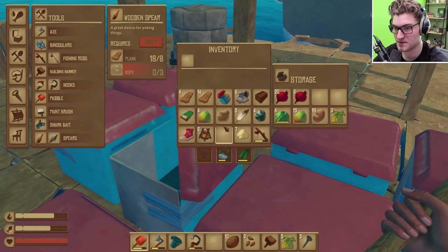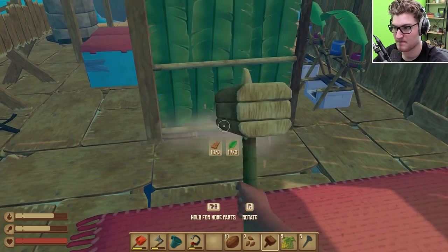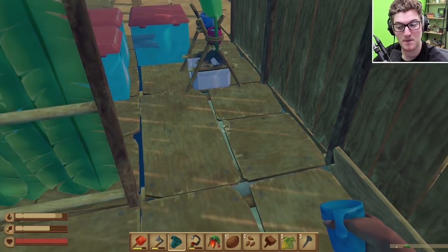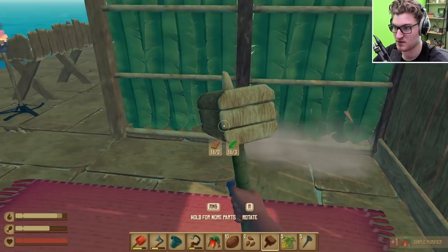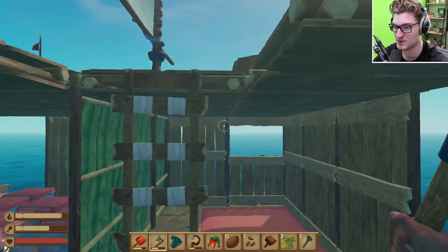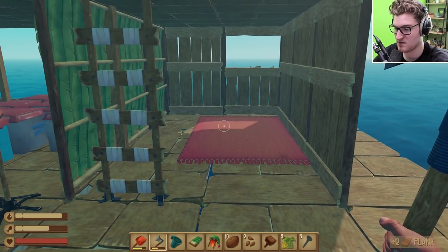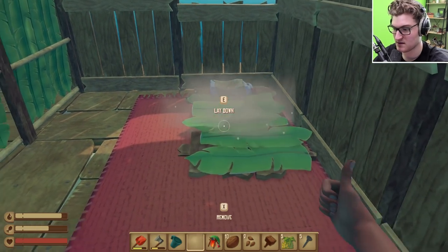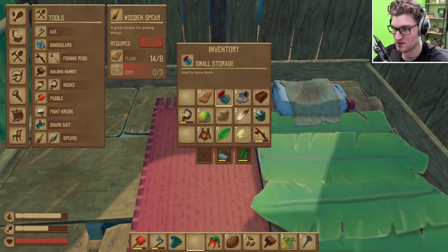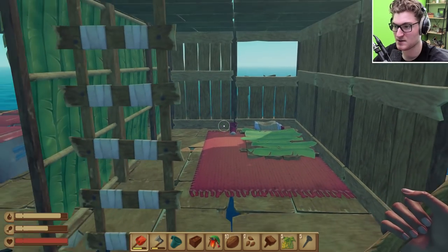I'm gonna put that in the corner. Sam, you win this time. I'll replace that later, and then I want to do just a little bit of a thatch wall on the interior. Like that - that's nice. We're gonna remove you. Put you there, put you there - it's like a little nook there, it's really nice. So this is our little sleeping nook - we'll put the bedside table, a little shoe bedside table. We could put a table and crop plots in here maybe, but this is gonna be our cute little home right here.